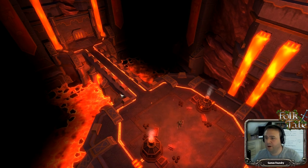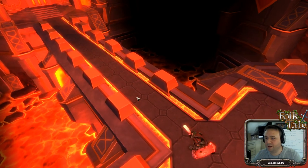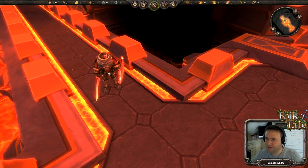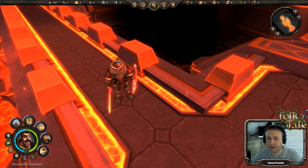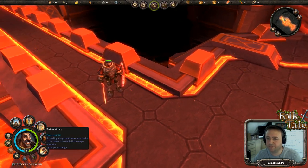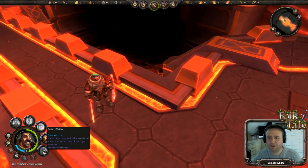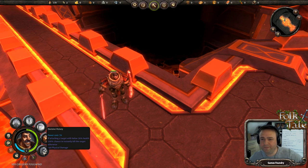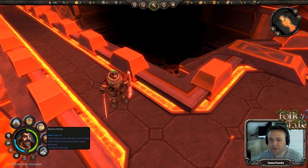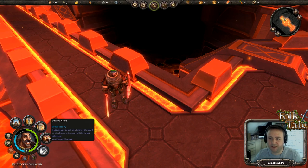Let's zoom down to Sir Gregory and bring the UI back in. We have Decisive Victory added in now. There's no target at the moment so we'll just fire it off. What it does is it's like a finishing move — if the attacking target has below 30% health, there is a 100% chance to instantly kill that target. Otherwise it will inflict 40 physical damage. That's at level one.